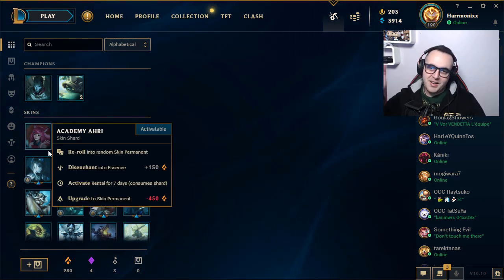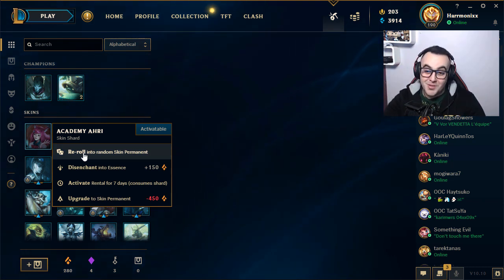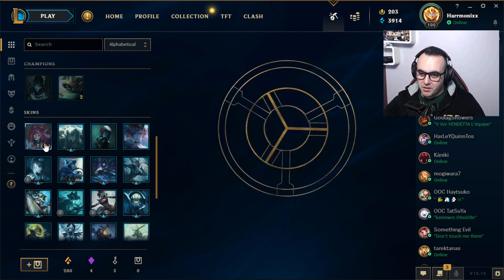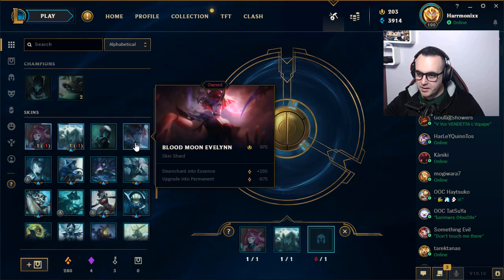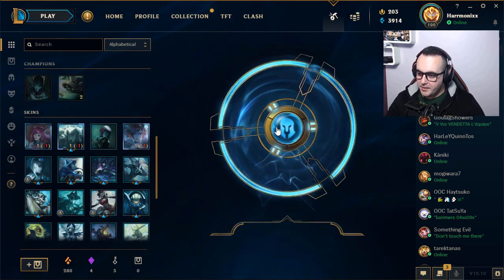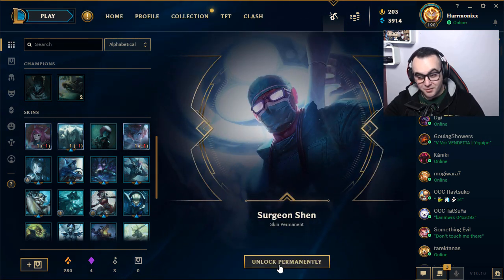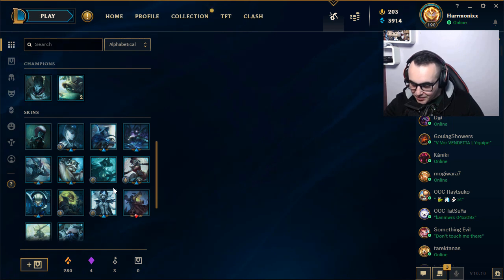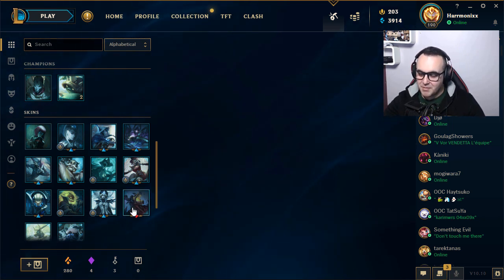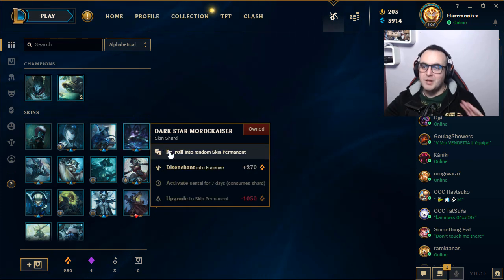Now we are cleaning out the useless skins — maybe for the next opening we will have the best ones, who knows. We will re-roll Academy MF, Arc Light Yorick — which I have — and Blood Moon Evelynn. Please... Surgeon Shen — one more useless skin in the collection. I'm looking for maybe a Veigar skin or something like that.